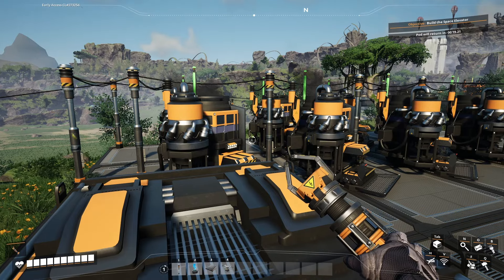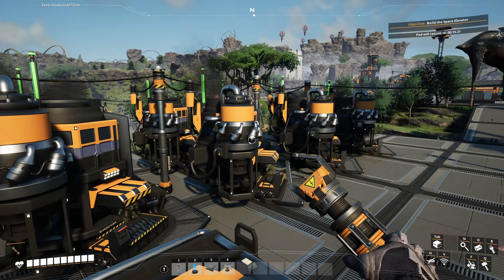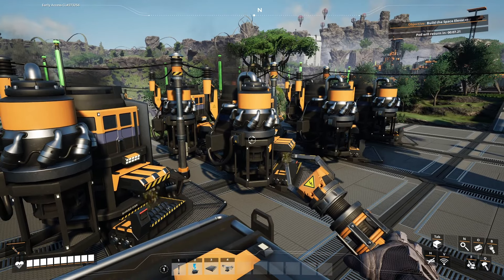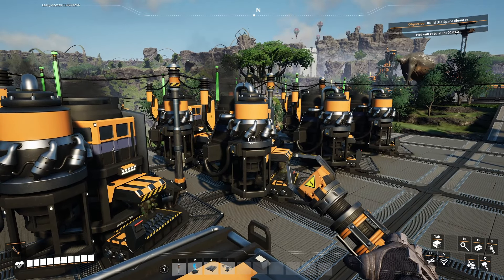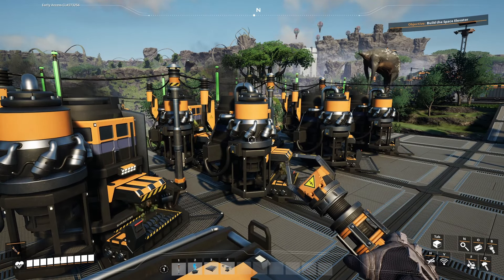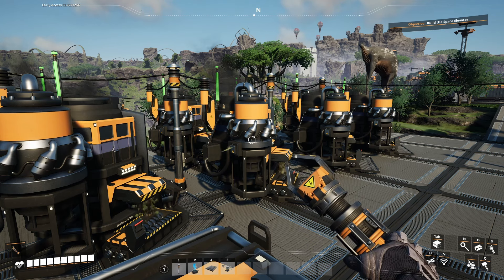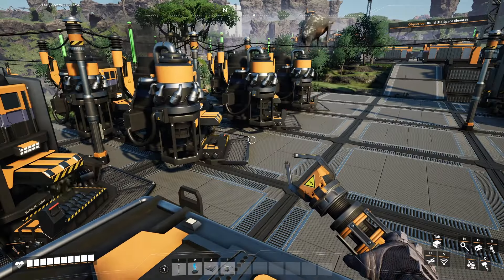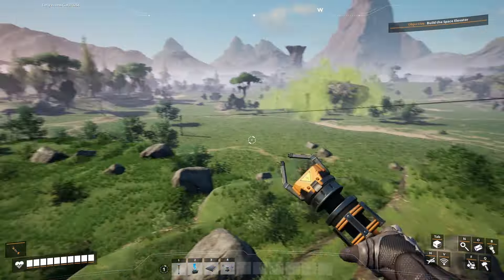In addition to building the factory that's going to produce our solid biofuel, we're also going to expand our biomass burner array, which will further increase the amount of power we have available as we expand and build new factories. And because biomass burners are intelligent and only burn as much fuel as is needed to meet demand, expanding the number of burners also means we need to refuel less frequently.